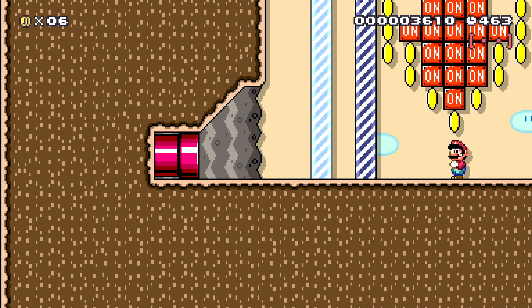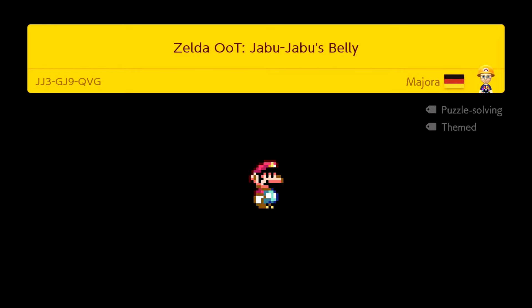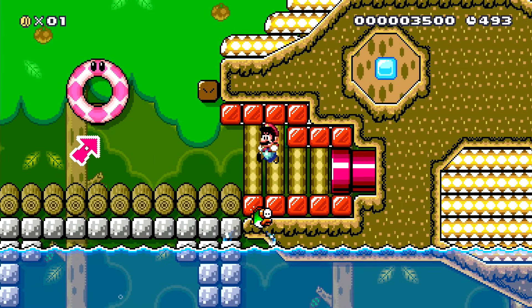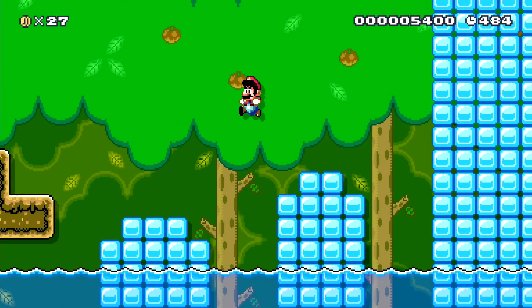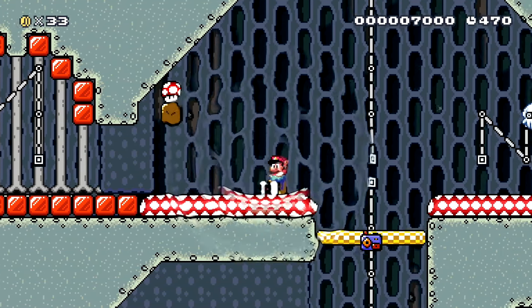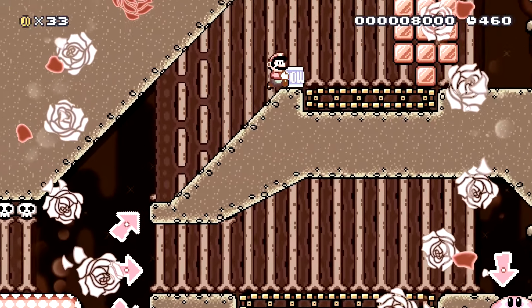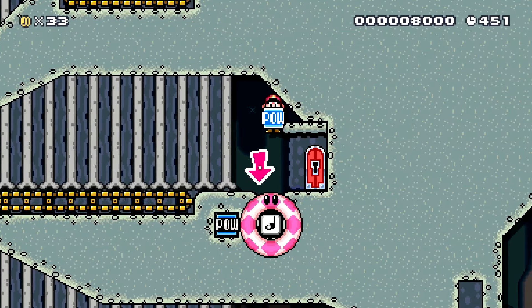So this is Lord Jabu-Jabu's Belly in Ocarina of Time. There's Lord Jabu-Jabu. Oh, is that a secret? I wonder — have they got the ice cavern? Not quite. Still cool that there's the little secret there. I wonder if they're going to be carrying anybody around in this one. We're in, powered up. So we've got a pearl block — oh, is this what we're going to have to carry?